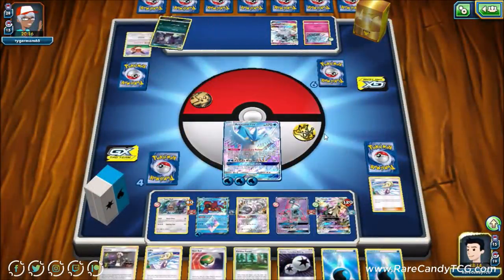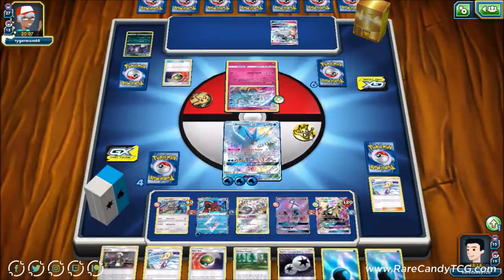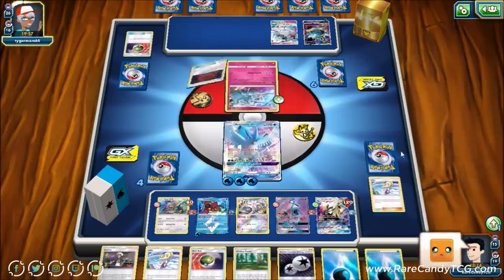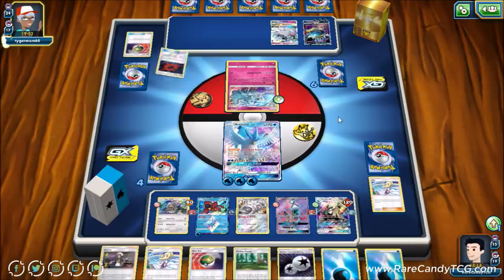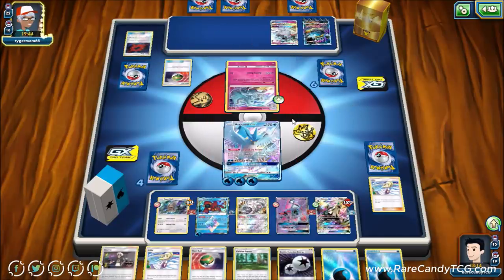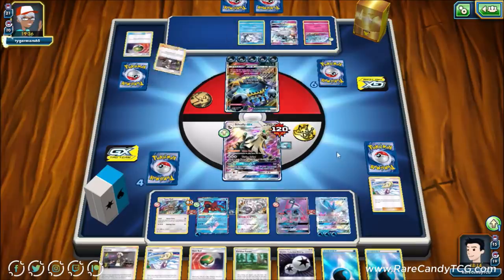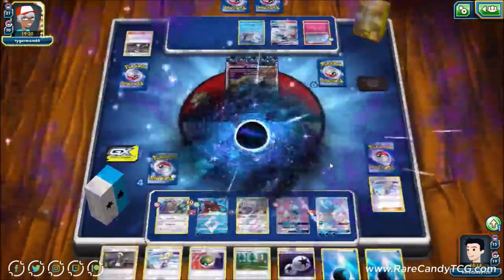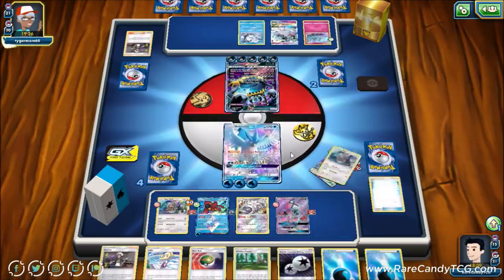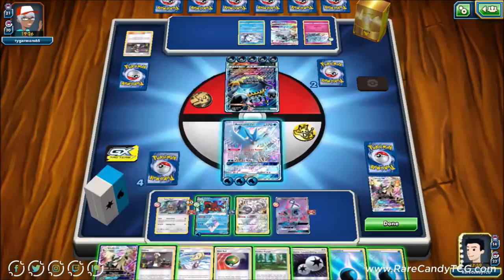Another energy comes from prizes, confirming our suspicion. Our opponent plays Nest Ball and we see Beast Energy — so it's a Guzzlord deck. They use Beast Energy and Guzma to knock out our Silvalli GX, which feels bad. But we can use Cold Crush GX to get rid of all that energy in play, so we don't feel too bad. We top deck another Silvalli GX — great — and can Nest Ball for a Type: Null as well.